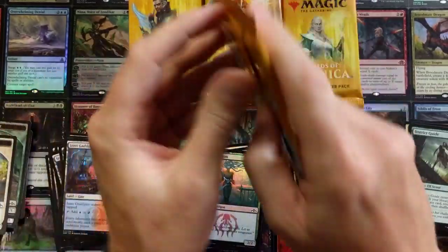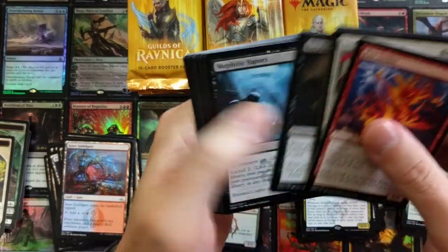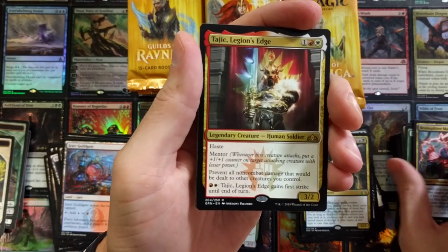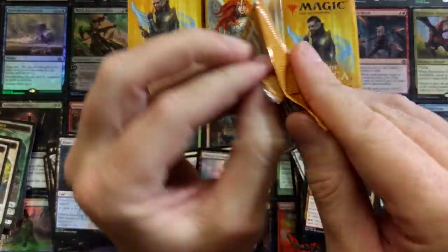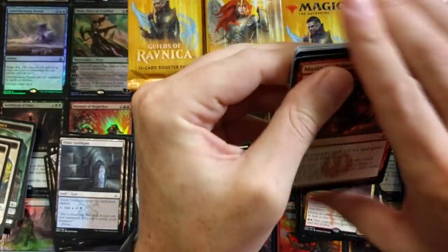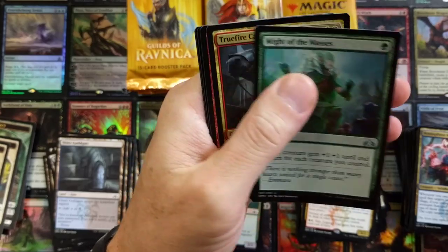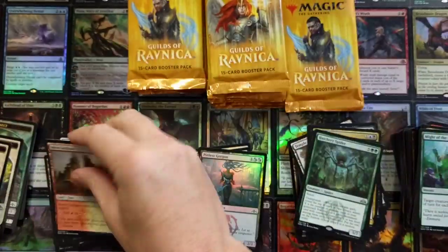This has been a really good box and I think we're about halfway done. Now approaching the epicenter — Beam Splitter Mage, Lava Coil, Legion's Landing — pretty solid indeed. That card should see a bunch of play; if you're running Boros you're running Legion's Landing for sure, probably three of them. Might of the Masses, Truefire Captain, Street Riot, Hatchery Spider — I thought that was a reprint but it is not.